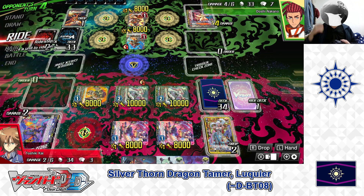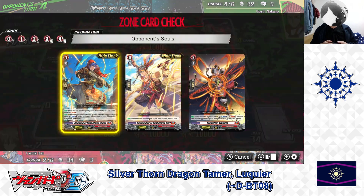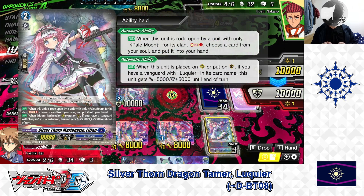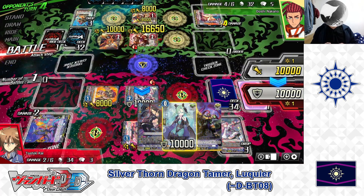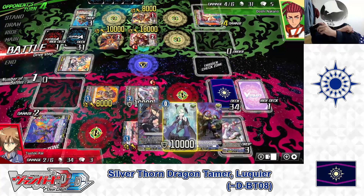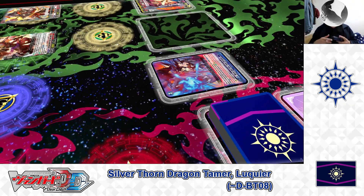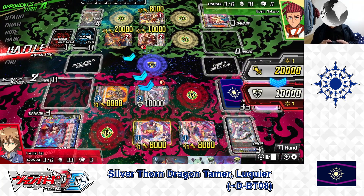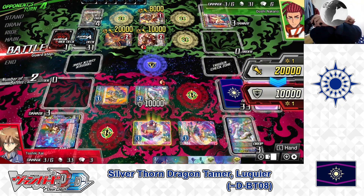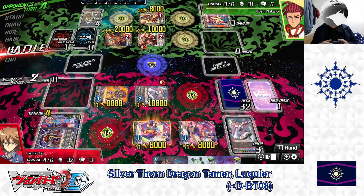Opponent's turn — they ride Grade 2 Rander. Nigel skill: Soul Charges a Grade 2. Calls rear guard Aleph — skill activated, retires my Lillian. Vanguard to Vanguard — 18k. No guard. Drive check yields a Heal Trigger. Another attack at 20k — no guard, one damage, damage check — no trigger. End of their turn.